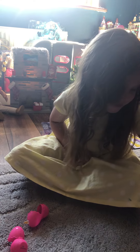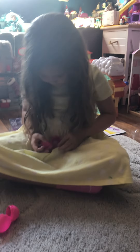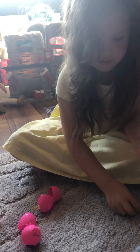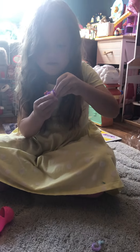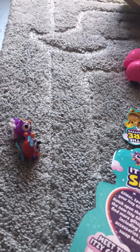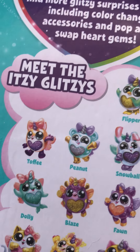Another one. Are they all the same? No — a star, two rainbows. I have a white... a blue... Before we open up the pet, let's decorate this. We have two of them. So we have these ones — we have Phoenix. And we have Fawn. Oh, I would like Peanut, or Snowball, or Toffee. I don't like those ones much.